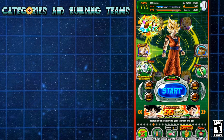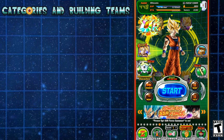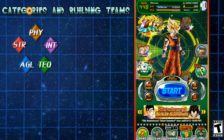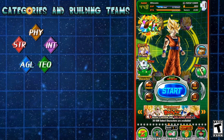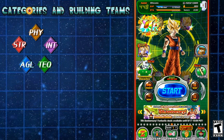So let's go ahead and look first at our team build categories. On the right side of the screen I have the game going. We have five colors to all of the units. Starting from Fizz going clockwise, it's basically a game of rock, paper, scissors because you have type advantages and disadvantages to each type. Fizz type has advantage over INT, INT has advantage over TEQ, TEQ over AGL, AGL over STR, and STR has advantage over Fizz.